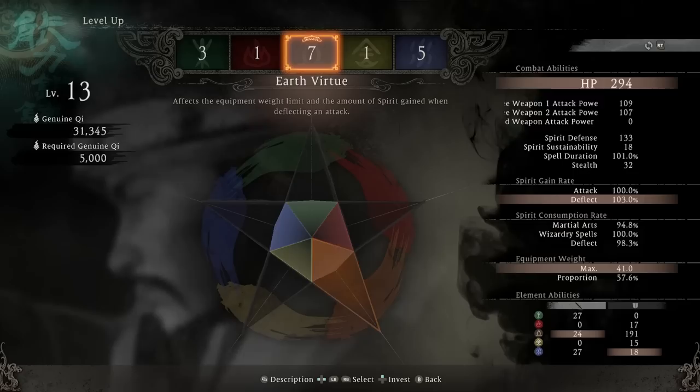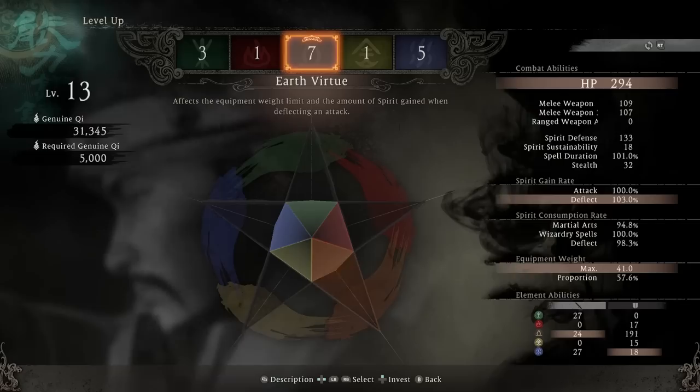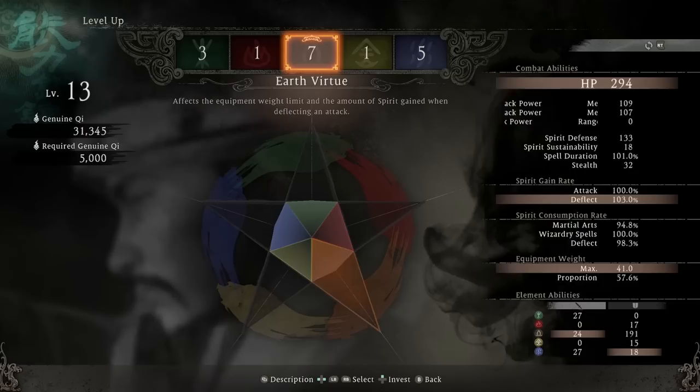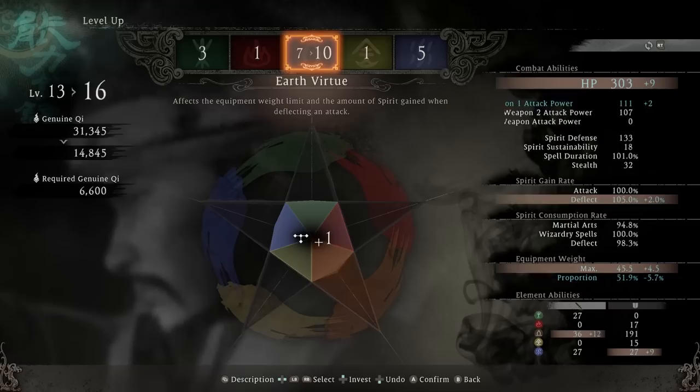The reason why I put so many points in Earth virtue is because of weight limit. Previously we were wearing the Lieutenant General gear, which is very heavy. If you're overweight — you can see the equipment weight on the right — there are debuffs with speed. Since this is a deflection-parrying game, losing speed is not something we can afford. And later on I really do want to wear heavy armor, so I'm going to be investing all our points in Earth virtue.